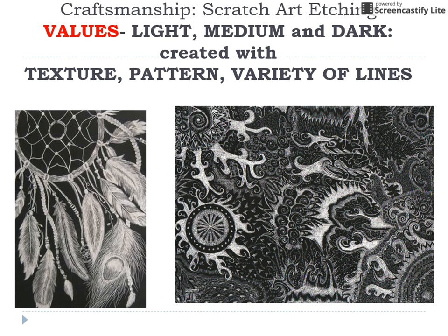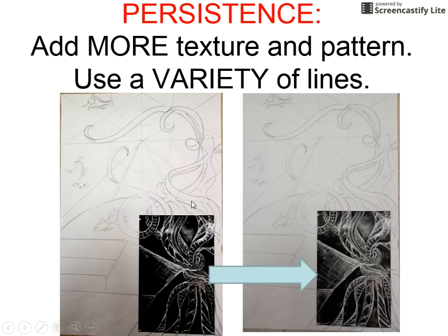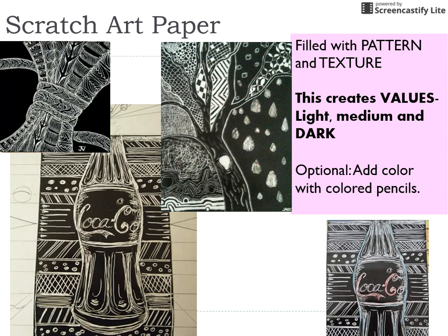Think about creating light, medium, and dark by using texture, pattern, and variety of lines. When I pushed myself to spend more time on it, I got that variety — you start to see light, medium, and dark because of all the different types of lines, texture, and pattern. Keep going with it even when you think you're maybe done. You don't want to scratch off whole areas very often and you don't want to leave a lot of black. If you want to try colored pencil, watch the videos first so you know what you're doing. You will need a craft stick and a cover sheet of paper, which will be on the back table — be sure to return those when you're done.